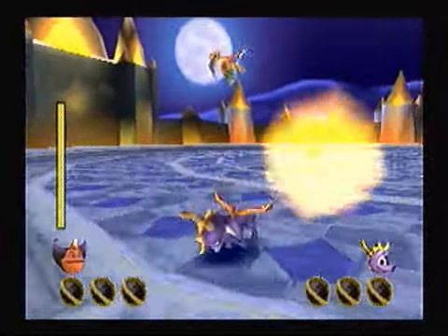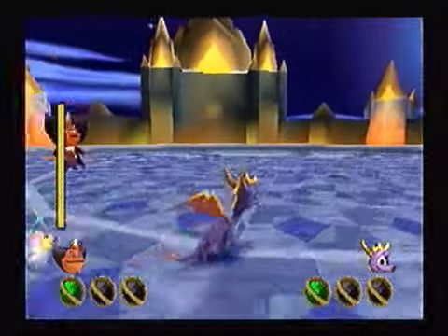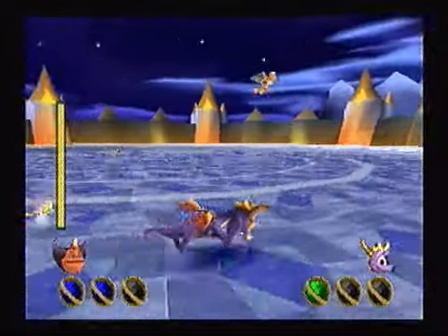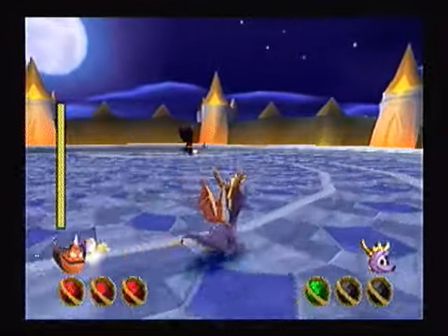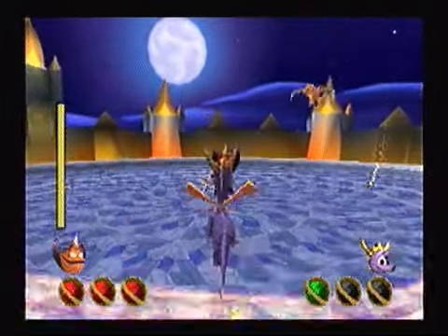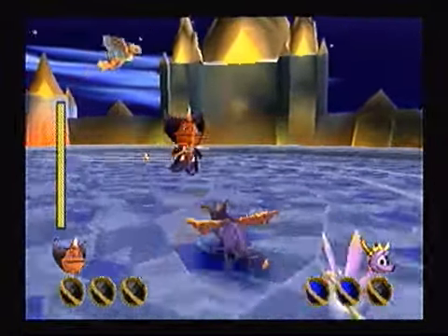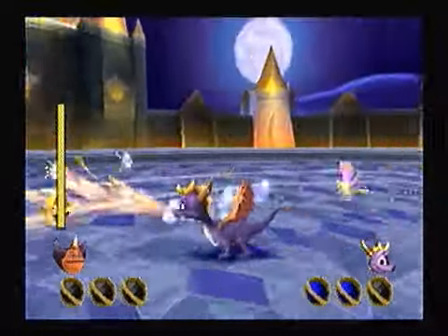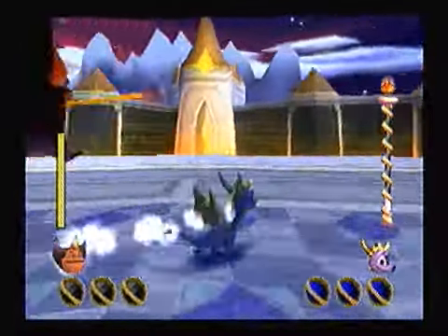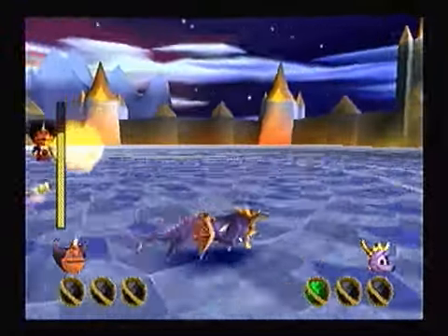Now, in this fight, your normal attacks do not affect Ripto. You're going to have to use the orbs that Hunter drops onto the battlefield to get power-up energy. But Ripto can use them as well — in fact, he's about to grab one before me. The red power-up is a fire attack, fire waves that Ripto can use. Ripto can also attack using his scepter. If you get the blue power-up, you'll do a supercharge that lasts as long as you hold down the square button and as long as there is power-up energy.